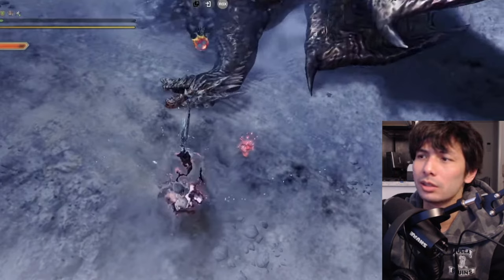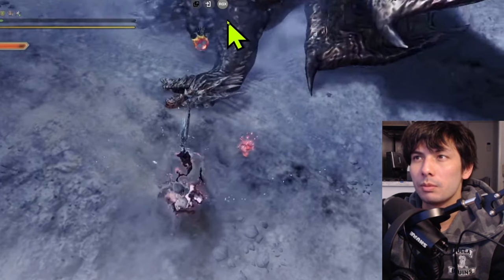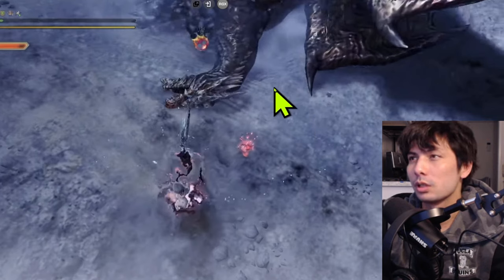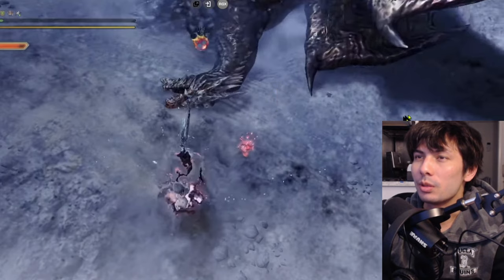Let's take Kushala Daura because I know this monster is famous for making people whiff attacks. What most people do when the monster topples to the ground is they try to start attacking immediately on the weak point. That's not good because usually you will pick a terrible spot to attack the weak point from and you end up missing all your attacks.